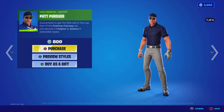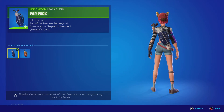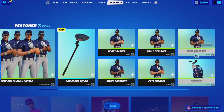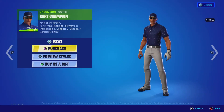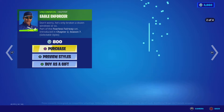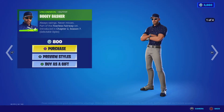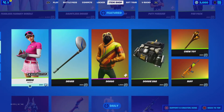Putt Par Pack has two styles: Par Pack and Zeta Par Pack. Then we have Chart Champion and Eagle Enforcer. They all have six styles — they're all the same — and Boogie Basher as well.